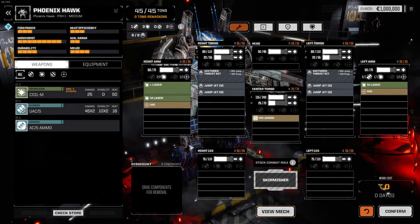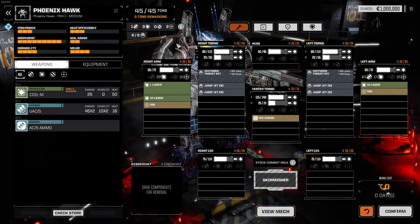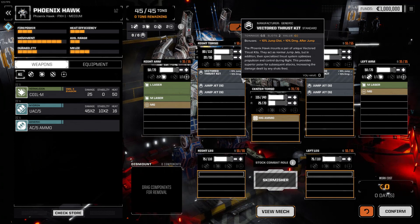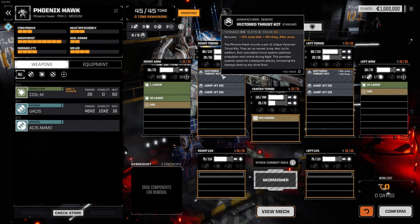One of the big deals with Heavy Metal is all of the new mechs. As far as I know, all of the new mechs have a unique component. Historically in the lore of Battletech, mechs were described as having certain quirks unique to them, but that hasn't really been brought into the video game before. Now, each one of these new mechs has something truly unique about it. For the Phoenix Hawk, it has this vectored thrust kit — it cannot be removed. It's just built into the mech itself.